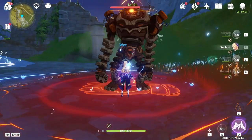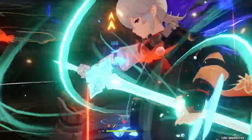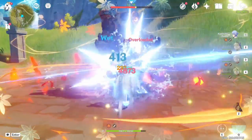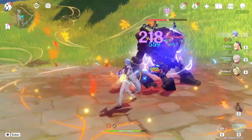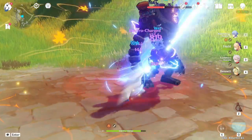Switch to Fischl and use her burst. Then switch to Kazuha and use his burst. Then switch to Ayato and use his skill and hold the normal attack. Remember to dodge when necessary, but don't get out of Bennett's and Kazuha's burst field.